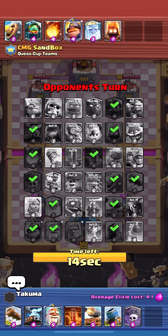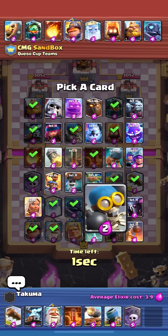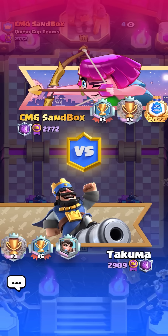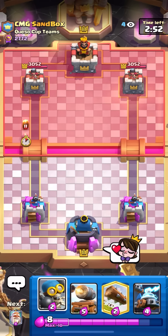I'll go for mortar and graveyard. He's probably gonna go for ram rider giant skeleton — that's my guess — just because nothing else works with this. There's no fisherman so RG doesn't make sense. He takes mini pekka — I was gonna take that, that's annoying. I'll just go for the bomber; it's cheap and will help kill the mini pekka, fire spirit, barb barrel, and chip down the RG. My deck is pretty expensive.